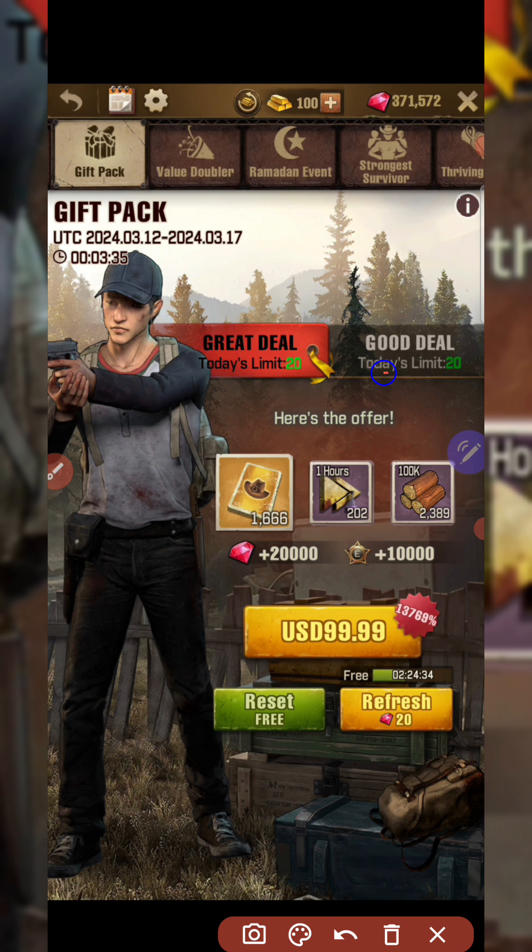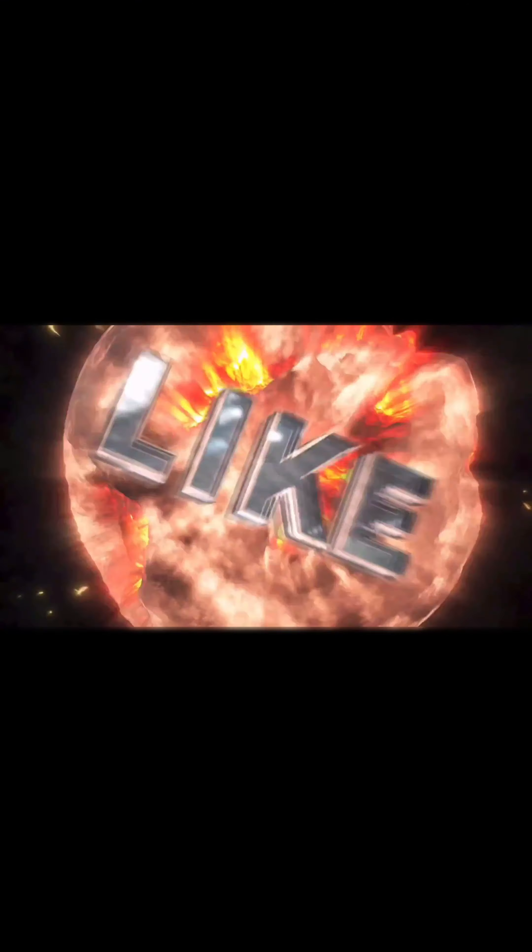That's going to wrap up this video. The goal was to show the value of going from 5-star to 6-star with Rick or Carl and the different ways to do it. Purchase Club saves you $600, but what you do with that $600 determines whether you got good value. You can't go wrong with the gift pack because you can pick exactly what you need. Tailor the game to what you need and don't buy things in a pack that you don't need. Until next time!